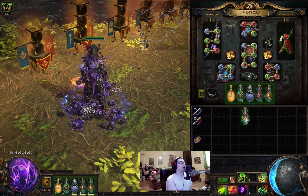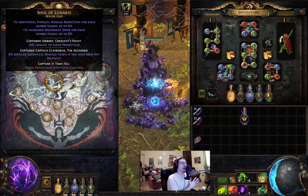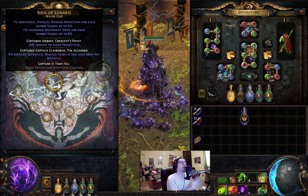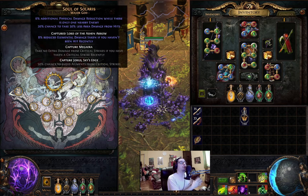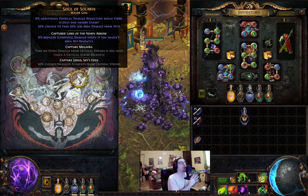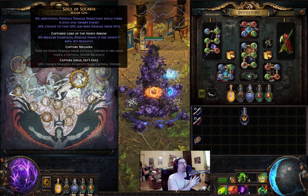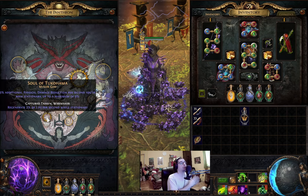Pantheons we're using: Soul of Lunaris — upgrade this for chance to avoid projectiles and reduced elemental damage taken if you've been hit recently; this will be up all the time. Or, if you do maps with high critical chance mods, switch to Soul of Solaris and upgrade it for 'take no extra damage from critical strikes if you've taken a critical strike recently.' Minor: Soul of Ralakesh. Bandit: take the passive point.